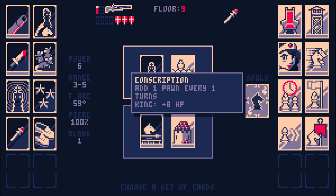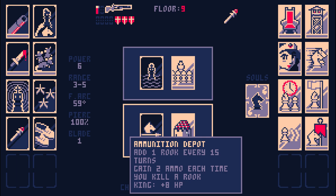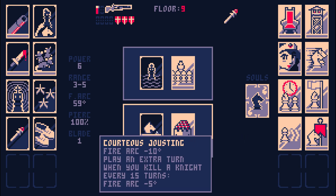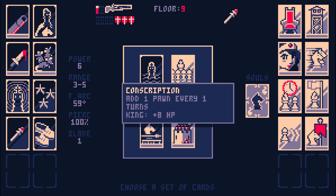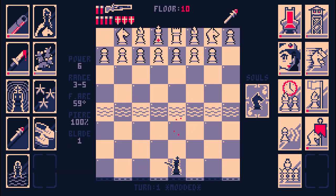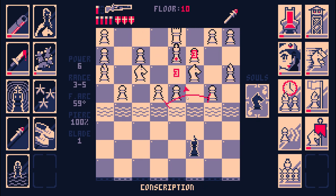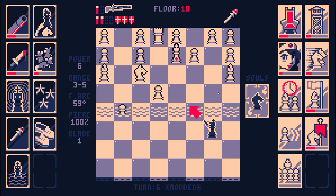A pawn every turn? Nah. A rook every 15 turns? I like my accuracy getting better. The Moat is really good but Conscription is dangerous — actually I think it's not dangerous, because we have High Focus with 100% pierce, and we have some scaling while the pawns don't have any scaling.